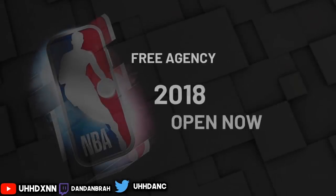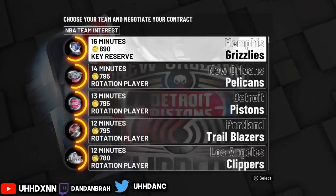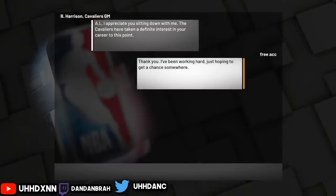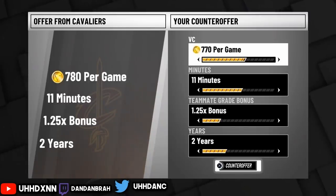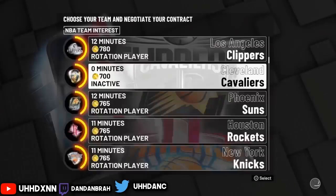Scroll down until you see the Cavs — the Cleveland Cavaliers. They'll ask you some questions, just put yes. For the per game, put 700 per game, and everything else at the lowest or zero. They're going to accept it no matter what.